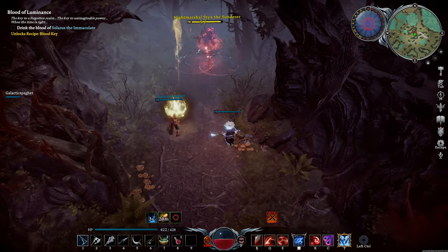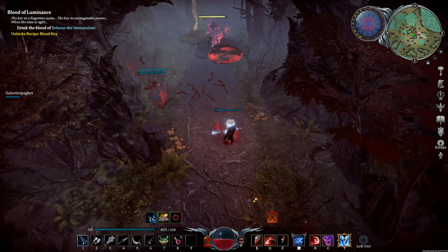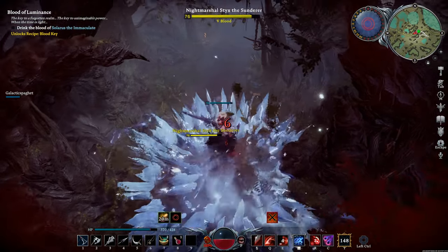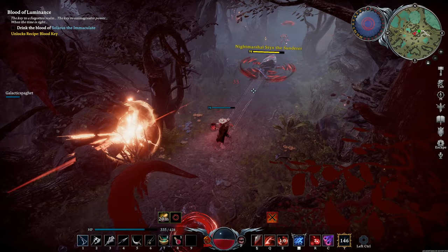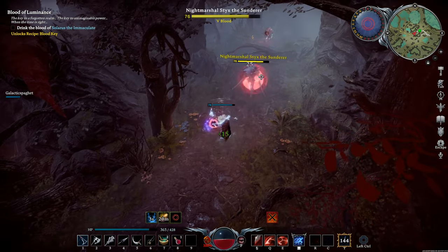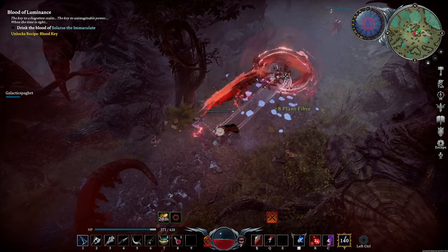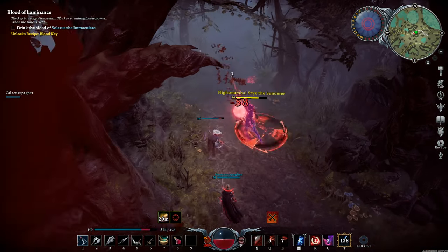Hey, what's up everybody, this is Osterberg501 and today I want to go over how you can unlock flying in V-Rising. Flying in V-Rising is going to come from a vampire power called Batform, and this is earned from killing one of the later bosses in the game — we'll go over that boss and the boss fight.